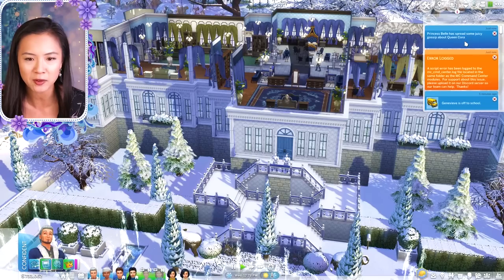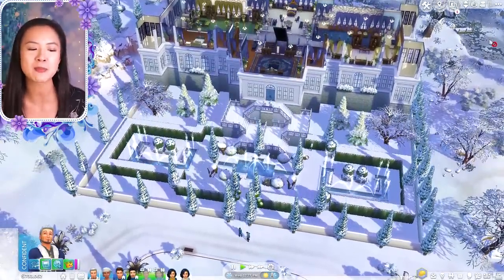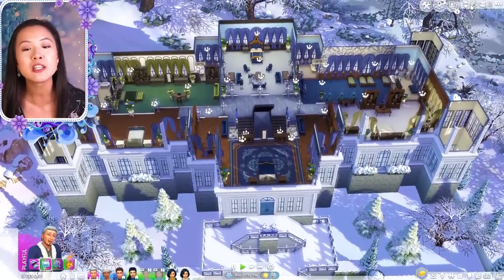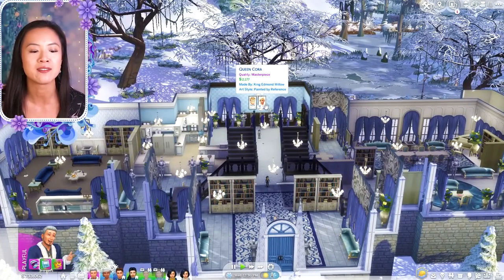That's our brand new Willow Creek Palace — it looks amazing. Oh wait, who did she just spread gossip about? About Queen Cora? She's calling her father to spread gossip about her mother — I feel like that's kind of rude. Princess Belle wouldn't do that — she's so sweet and innocent and we love her. She was probably just asking if something was true, even though she knows it's not, because it's her mother and she trusts her.